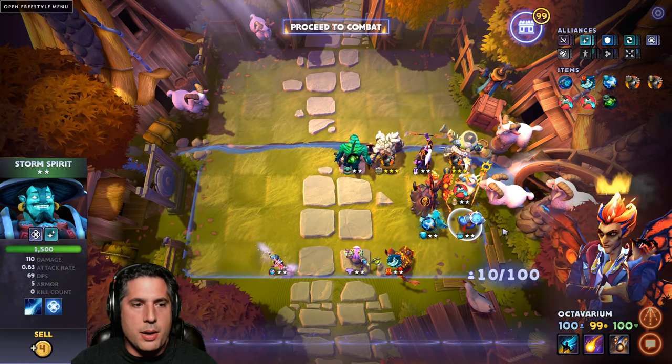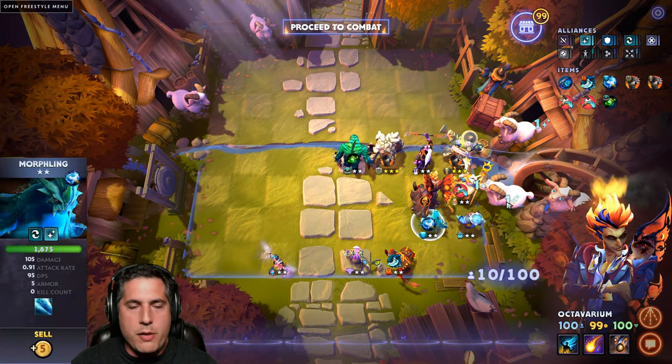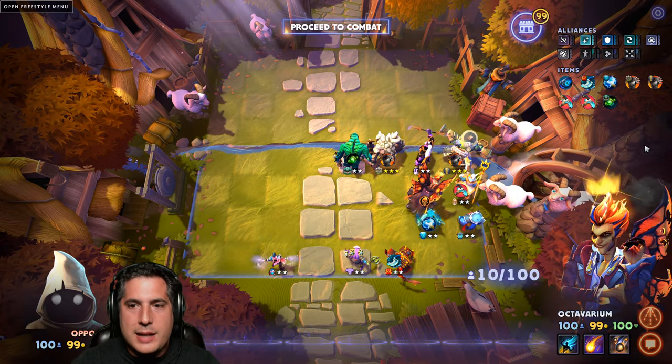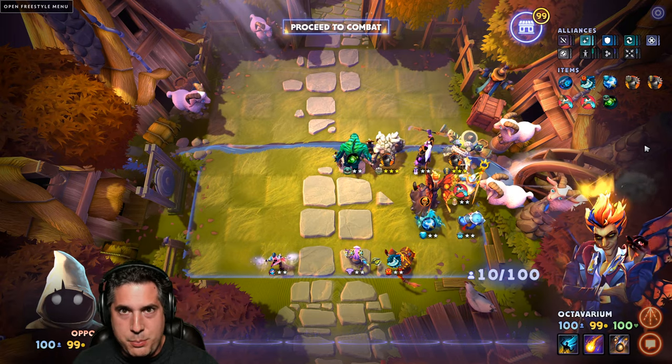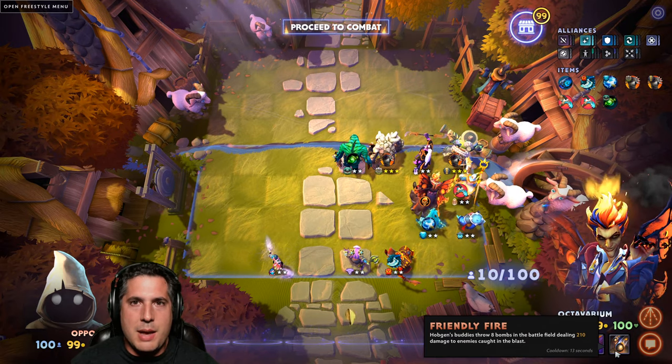Bait one of these two - either Morphling or Storm Spirit. If they get pulled, they just Ball Lightning away or Waveform away, and it's not a big deal. You have to be aware. At the end of the day, protect your Hobgen and protect your Keeper. They're two of your primary win conditions here because Friendly Fire with the Mage Modus does tend to do a lot of damage.